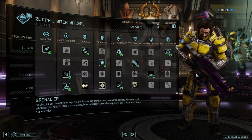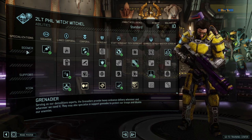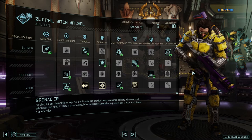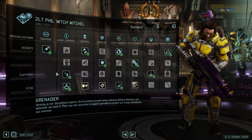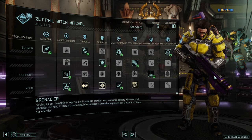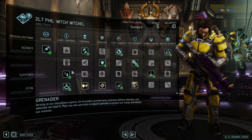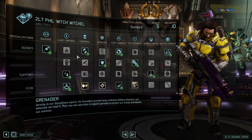The two main paths are the Boomer path, focusing on explosive grenades, and the Support path, focusing on supportive grenades. In the middle there are skills that either help generally or focus more on the gun. Compared to the Assault, the Grenadier's tracks don't synergize as well with themselves, which is why you see skills spread across the columns — but let's go into them in detail.